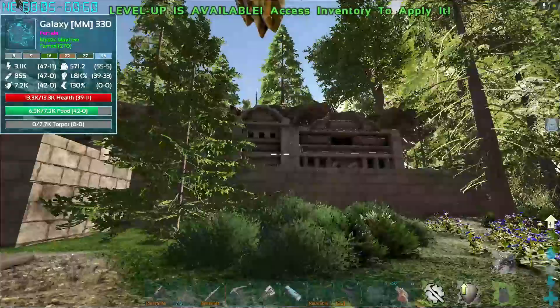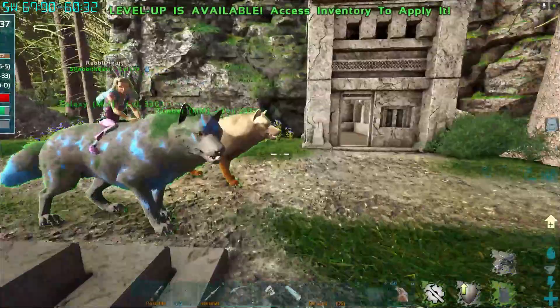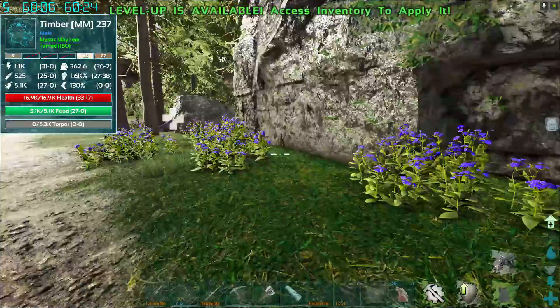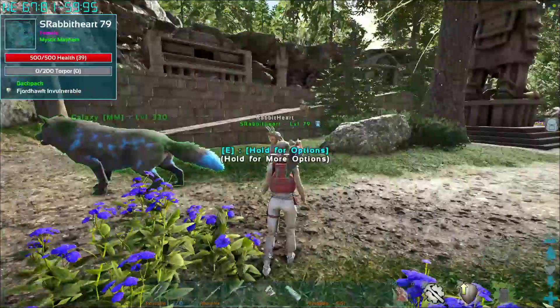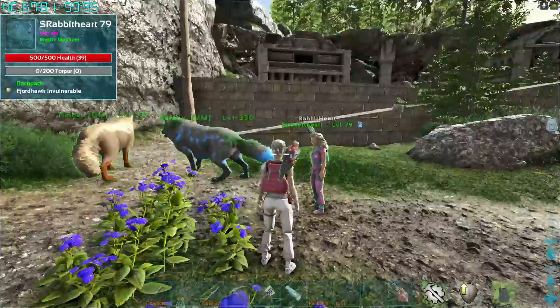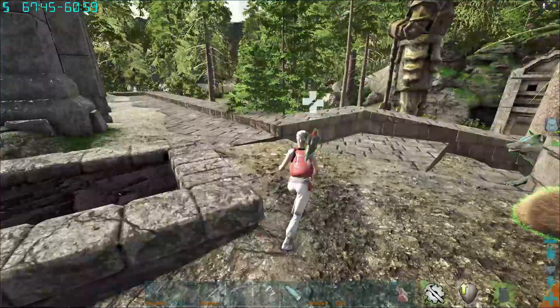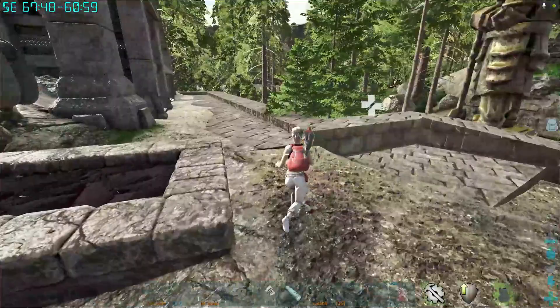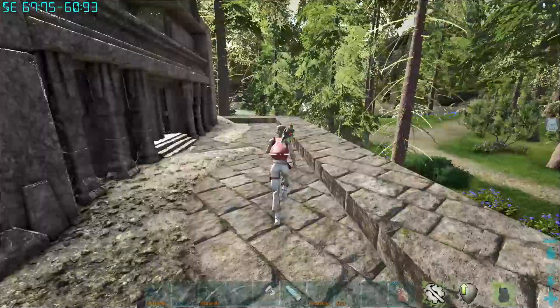Our teleporter is right up above here. Better ride my wolf up to safety — I don't want it down here. There are all these little buildings, and somebody could actually build and have a little village. You could have all of this completely for your base. We just ask on our server that you don't block the dwarven forge. So this is one location.